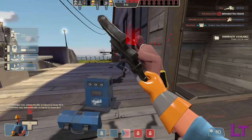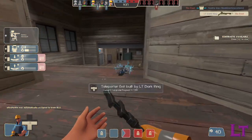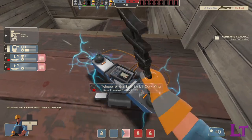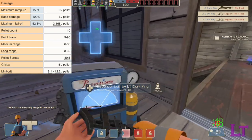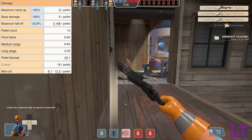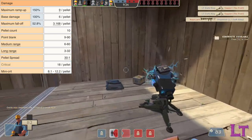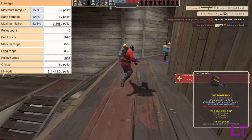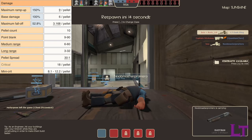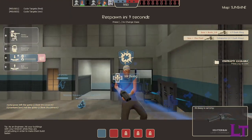Each shot fired shoots out 10 pellets, 9 of which will be displaced randomly, whilst one will always be in the center. Each pellet has a base damage of 6 for a maximum of 60 damage per shot, but if you stuff the barrel right up someone's ass and pull the trigger, you can ramp up the damage to 9 per pellet or a maximum of 90 damage. Of course, like other weapons, it suffers greatly at range, being reduced to only 3.1 damage per pellet, and the random bullet spread will make it wildly inconsistent to use at long distances.